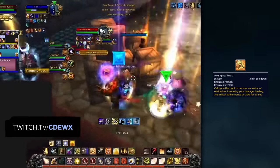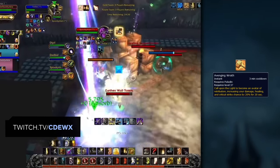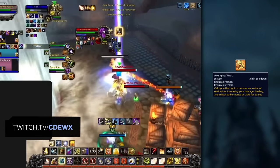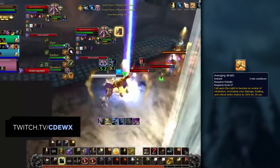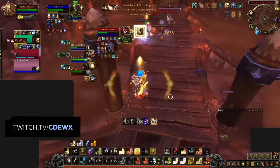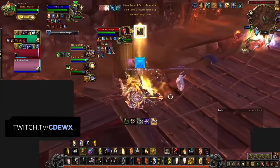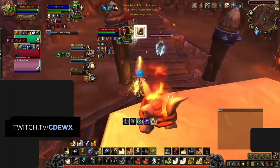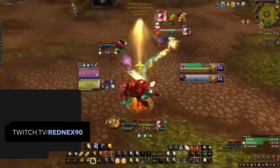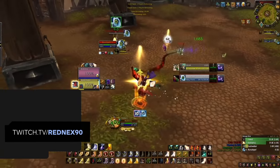Your most important cooldown to deal with high burst from the enemy team is Avenging Wrath. This is your major cooldown, but you shouldn't be too conservative with using it. Generally speaking, you want to use it to prevent your team from falling behind and having to use their own defensive CDs. Additionally, every time you use Word of Glory, there is a 15% chance of proccing wings for 10 seconds. Keep in mind, if you get a proc during your Avenging Wrath it will extend the duration. If your team is topped off during this time, it's a great chance to get down some additional damage like Judgment or Hammer of Wrath.